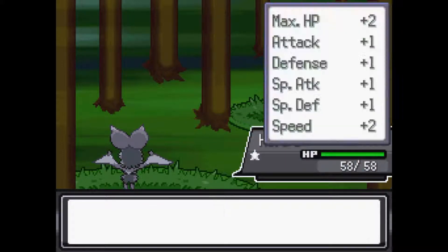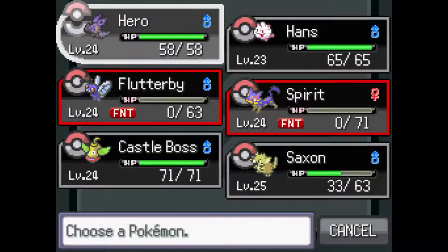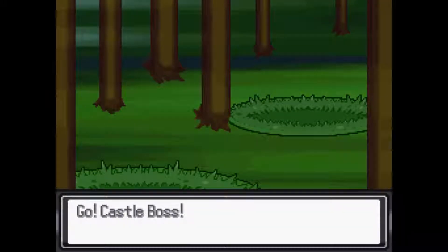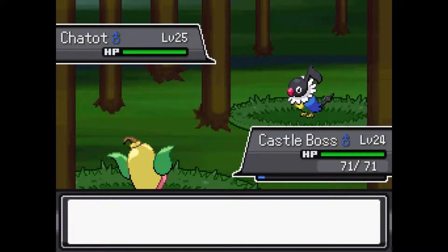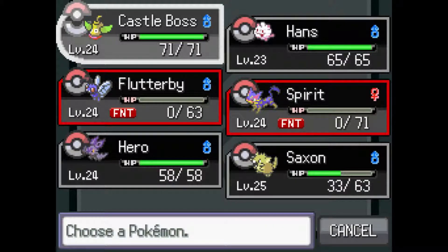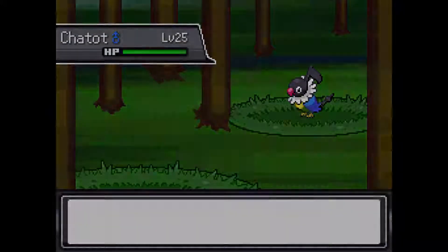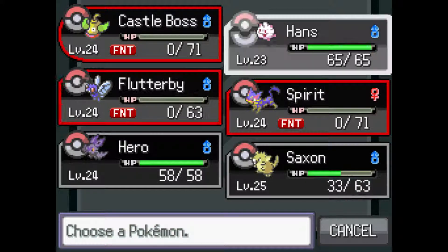I'm a little bit worried right now. I have no idea what this person's third Pokemon is. A Chatot — okay, that's the parrot thing. Let's go to Castle Boss to try and poison it. But Castle Boss is weak to Chatot. Stun Spore then. Chatter is a powerful attack that has a 100% chance to confuse you, as if it doesn't even kill you in the first place. We might have to resort to Saxon's Sucker Punch if I can't kill this thing in time.